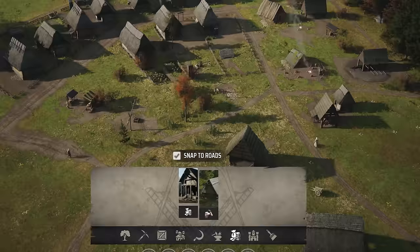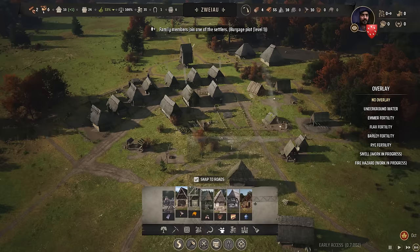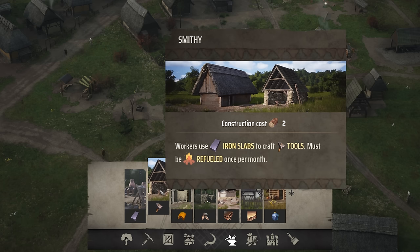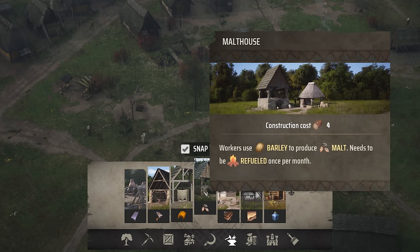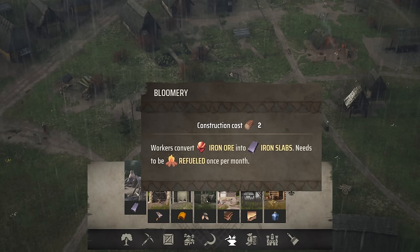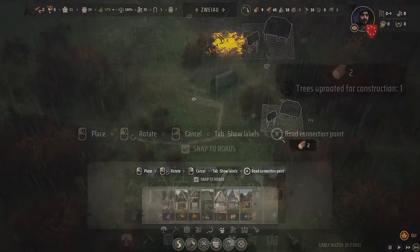Another family moved in — that's what we want to see! Let's have a look at this production chain. We can turn iron ore into iron slabs, then iron slabs into tools. The bloomery needs refueling once per month. We can also turn clay into clay tiles, barley into malt, hides into leather, wool into yarn, and berries into dye. I think the bloomery is what we really need to get started on first.